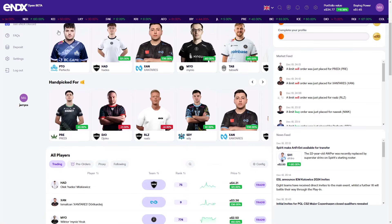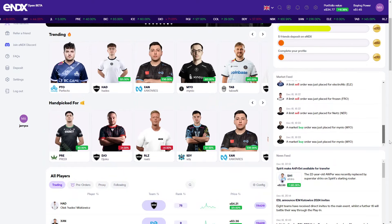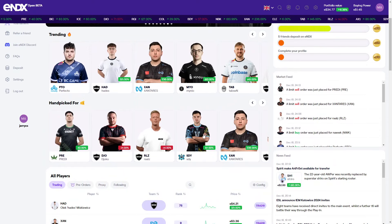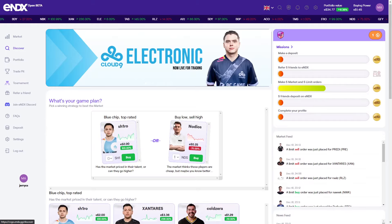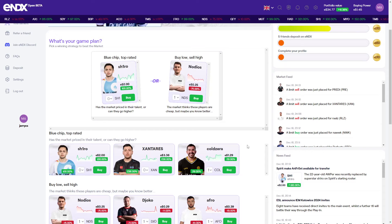So here on the market — this is the first page — you can see some trading going on, and here is the live trading showing what's happening. And here on Discover, you can search for whatever player you'd like to invest into.